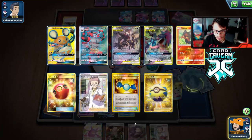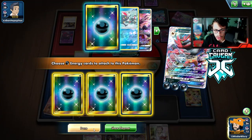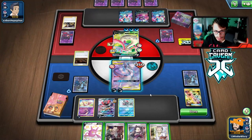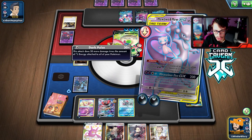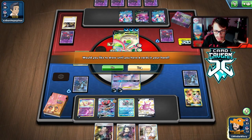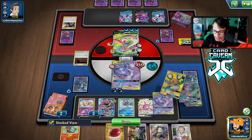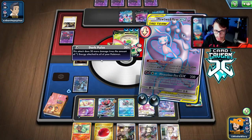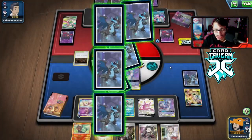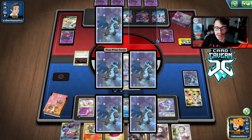We'll do another Scar Charge to keep thinning the deck. Opponent has no Snom in play. We'll hold the hand and Crobat to try to find Weavile. There's the Air Balloon - a little too late, but we'll bench Mewtwo and just go for the Dark Pulse knockout. How much is that doing? 300 damage! Just after two Incineroar Scar Charges, Mewtwo is doing 300 damage - that's insane.